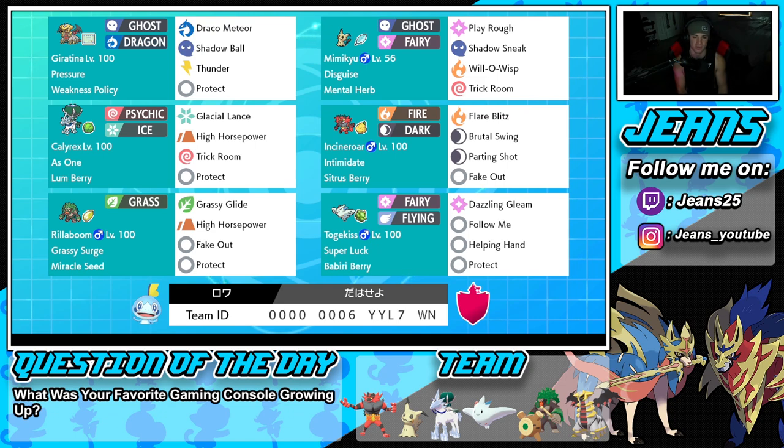Second Pokemon on the squad is Mimikyu — this set is really really strong. We've got the Disguise, Mental Herb as the item, then Play Rough and Shadow Sneak both for STAB, Will-O-Wisp to burn physical attackers, and Trick Room to set up.